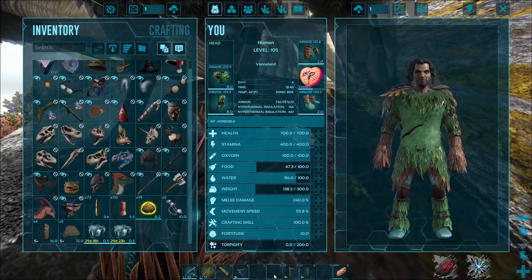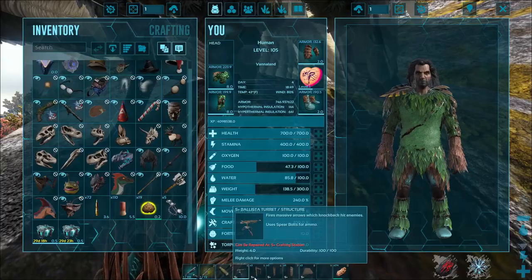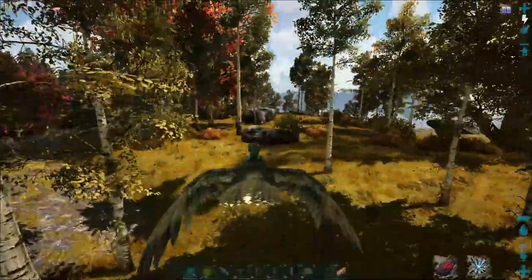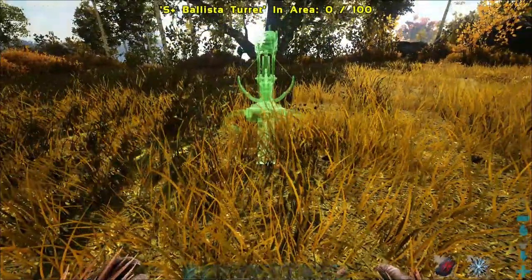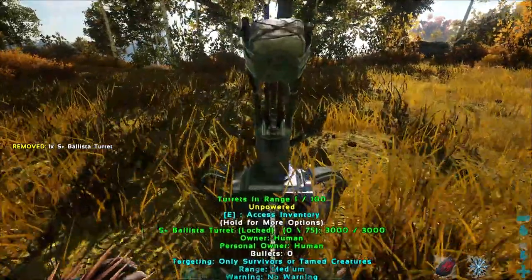We don't need the cryopods yet, so let's get this set up. The first thing we hit them with is the ballista turret — we shoot the chain bullet at it. It appears it is down here. Also, you are going to need exceptional kibble for this, so do keep that in mind.